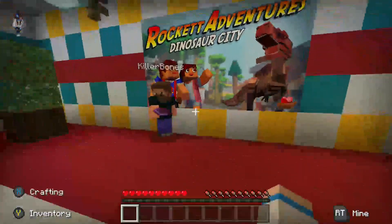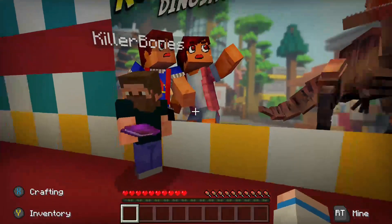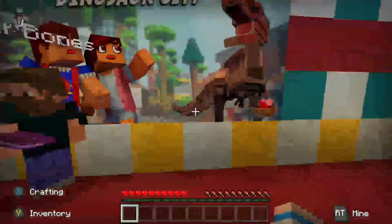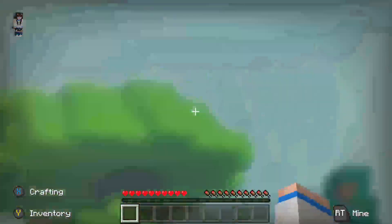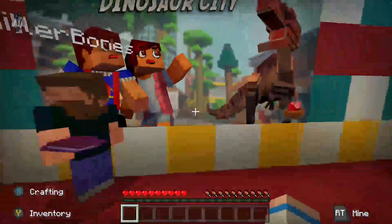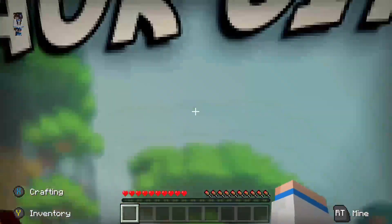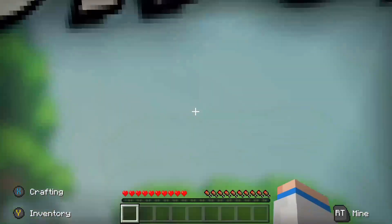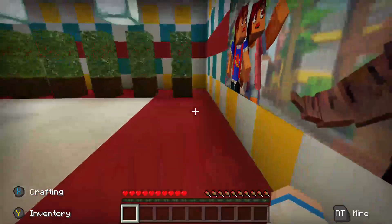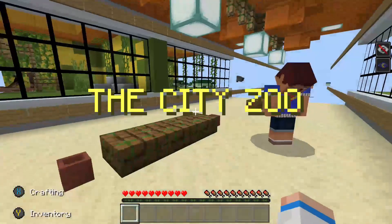Use the map found at the zoo to locate where the Tyrannosaurus Rexes are. Defeat the T-rexes and pick up the time machine parts that drop. There's a counter that appears on the right of your screen — this will tell you how many parts you've collected. Okay, I can't be bothered with all these instructions — let's use the map. Let's go brother!